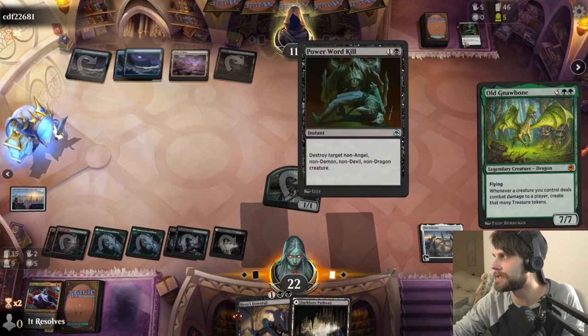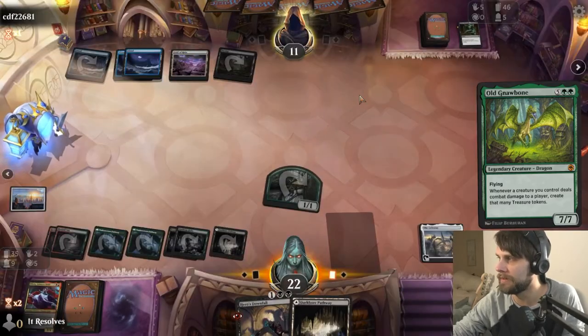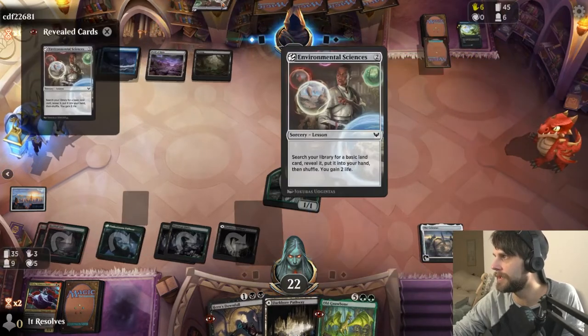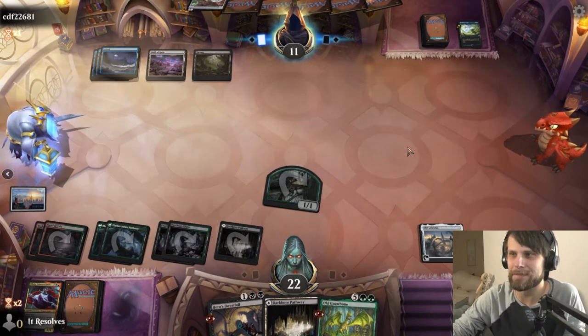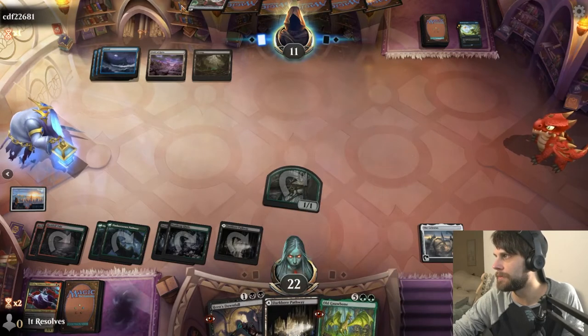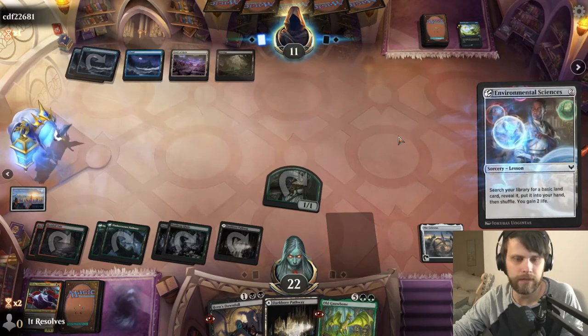Chances are they've got some instant speed spell that's like a Divide by Zero or something. Yep, there it is. So here they're going to get Environmental Sciences. Not that big of a deal — that's kind of fine. It's slowing us down quite a bit and that is scary, but it's not the end of the world.